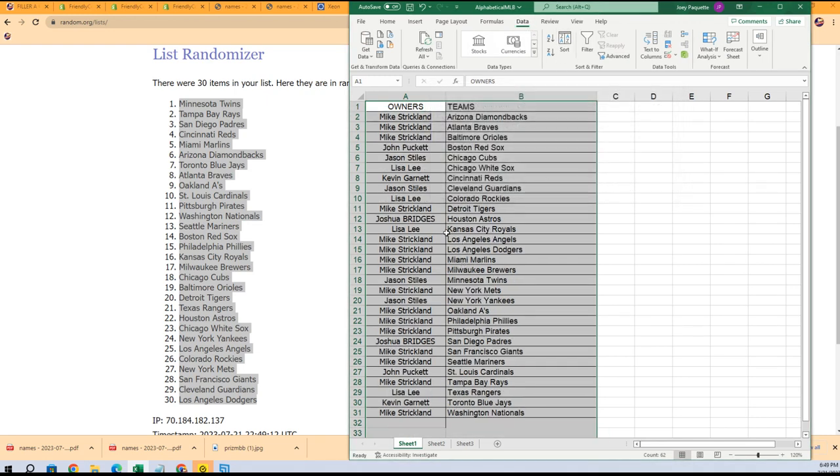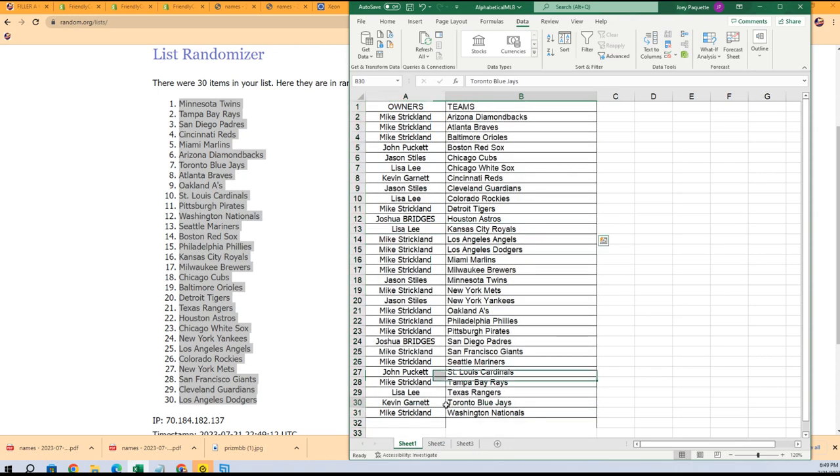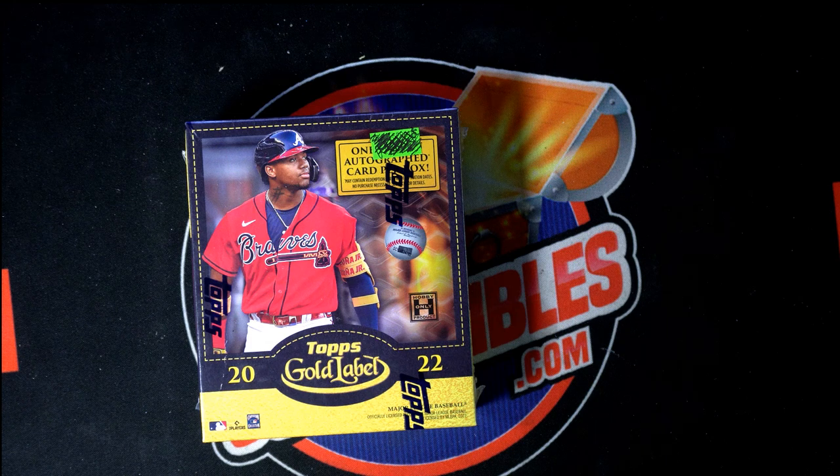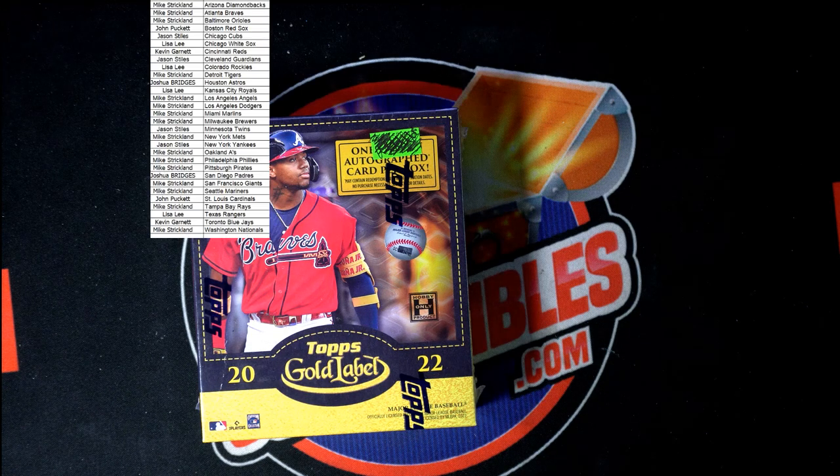I know the Royals are big — Bobby Witt Jr. is in here. Good luck with any teams you have in this thing. I hope we can pull a monster out of this thing in Gold Label Baseball.